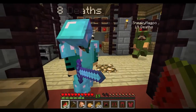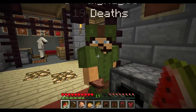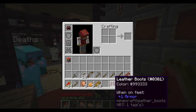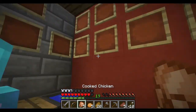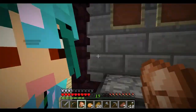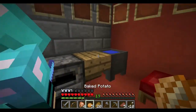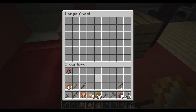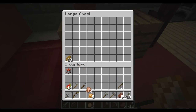Am I your rival or am I your red fool? So on these item frames here, this is where you'll be putting stuff that you need to collect. You've got all your basics: crafting table, furnace, bed, cauldron over there.